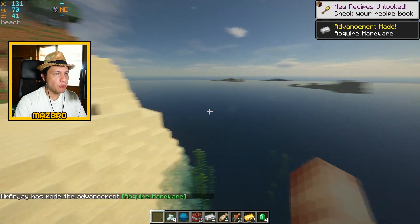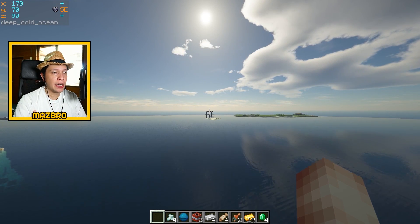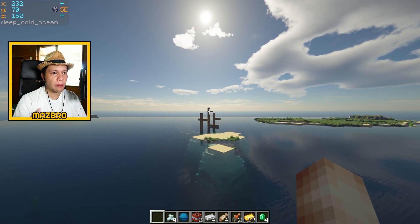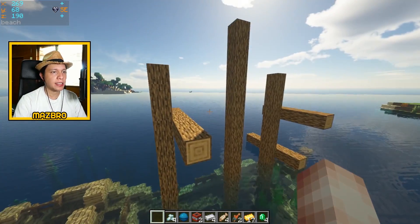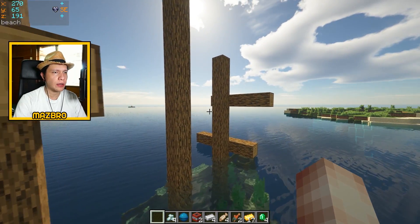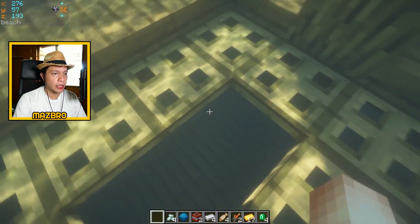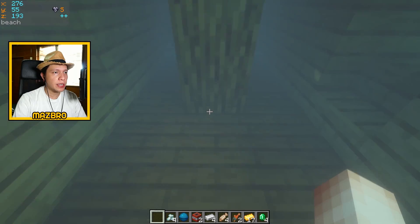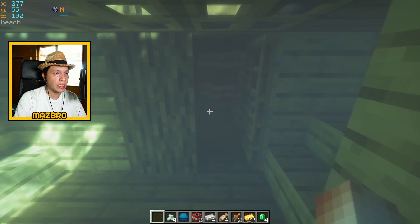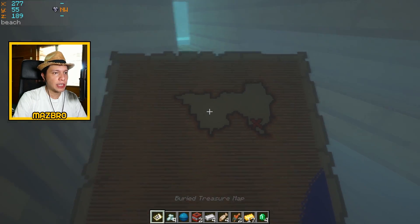Right by this island you can actually see a shipwreck that is just sticking its head out. This is a fully intact shipwreck — very rare to have it almost fully above water. If you want to play it legit, go to this shipwreck and get yourself your first buried treasure map, and that should set you off on your adventure.